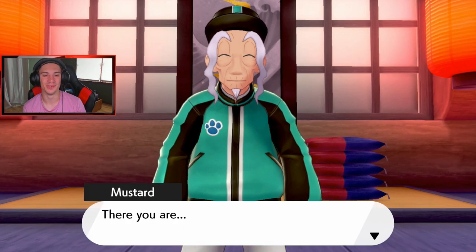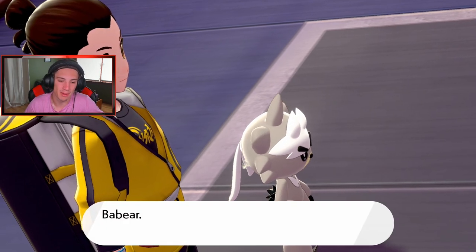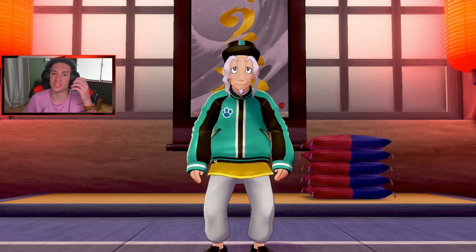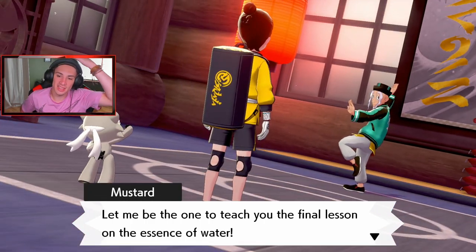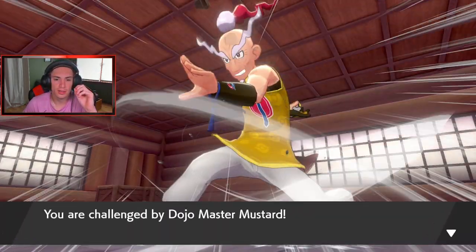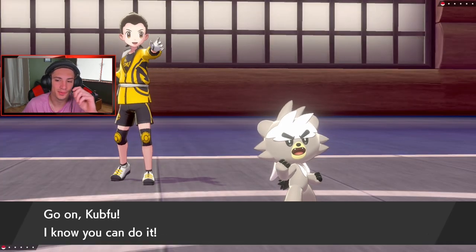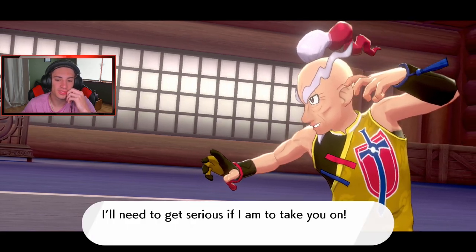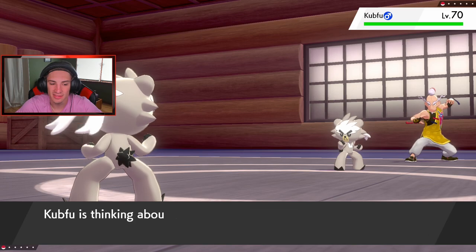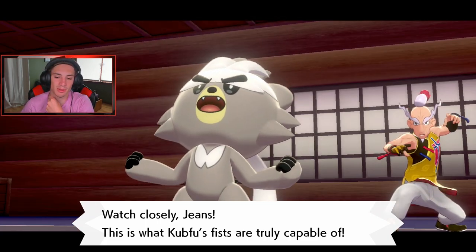Mustard says he figured I'd choose the Tower of Water and waited here. Kubfu and I have done well to get this far, and he's our final opponent. Let's go Mustard! He's doing flips and stuff — this dude is nuts. He has a Kubfu of his own! Did he breed one? His is level 70. I'm going for aerial ace since it's super effective — I need to outspeed him.